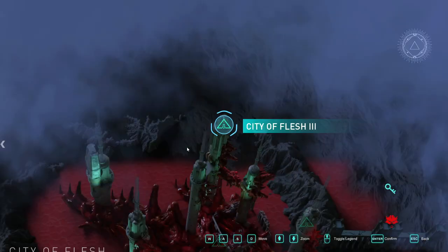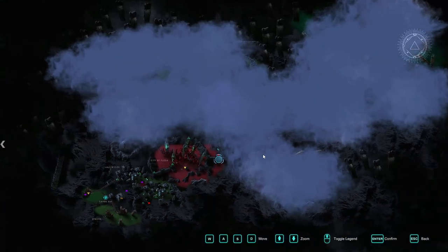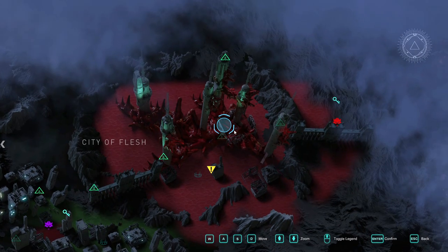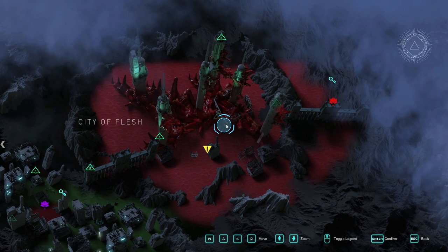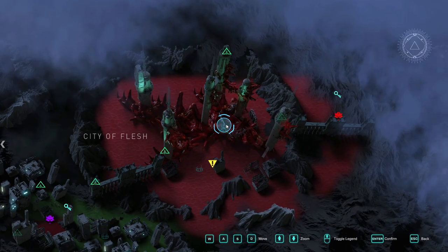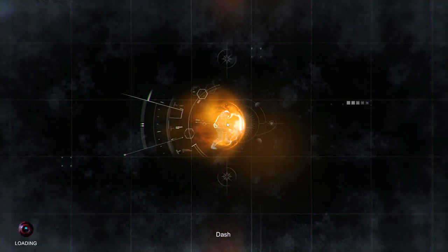I do think that adding cyberware to the game was a really good idea — I'm glad the developers felt the same way. I'm trying to navigate toward the Gemsmith in City of Flesh. The map has a City of Flesh 2 and City of Flesh 3, and it looks like maybe it wraps around. I'm not sure if going back to City of Flesh 3 is going to get us there to find the Gemsmith, but I'm willing to try.